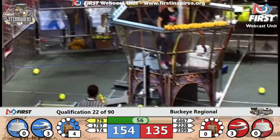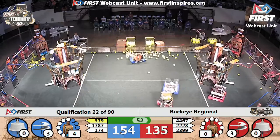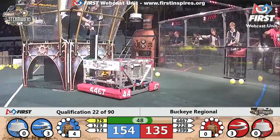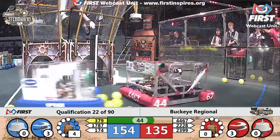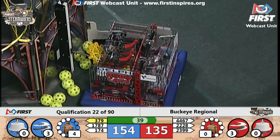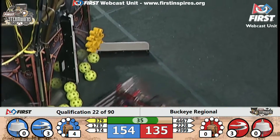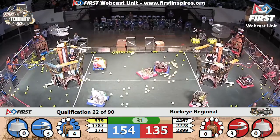They streak back towards the Red Alliance retrieval zone. Less than a minute remaining — still a close score, anybody's match: 154 to 135, Blue Alliance with the lead, but the Red Alliance is closing. Red Alliance now with three rotors turning. Blue Alliance with three rotors turning. 35 seconds — teams beginning to think about their endgame strategy.